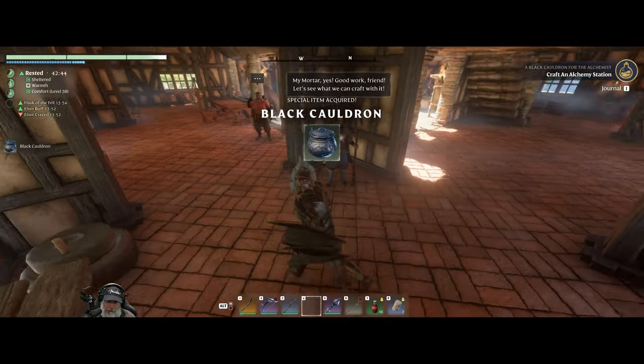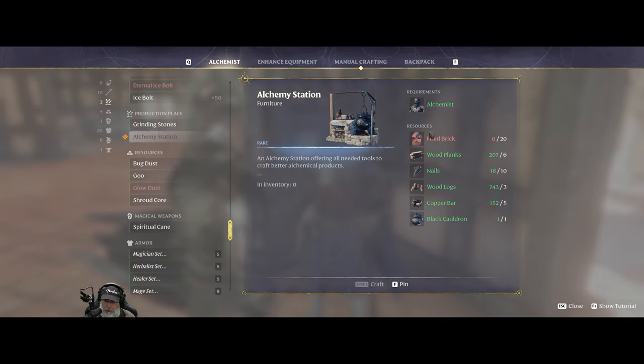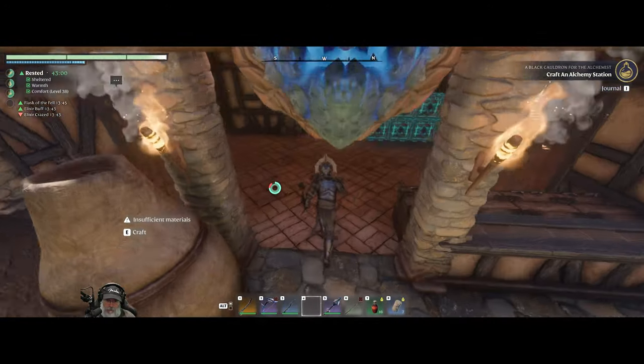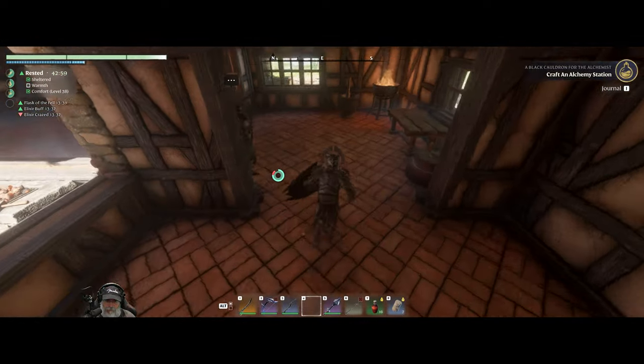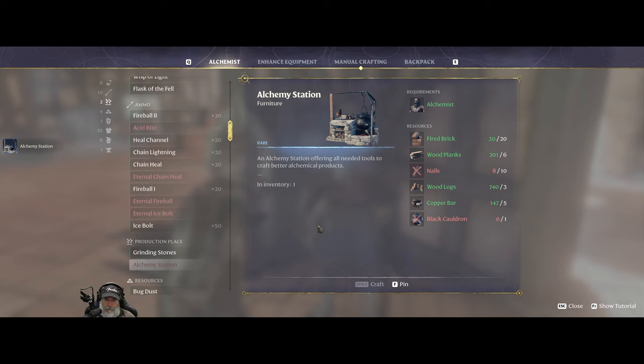So we need to pick that back up, and we go over to this guy and go to alchemy station. We need some bricks, which I have plenty of, over in this storage crate right there. Let's make the alchemy station. An alchemy station offering all needed tools to craft better alchemical products. It's a beautiful thing.